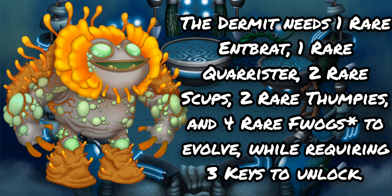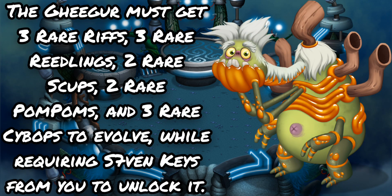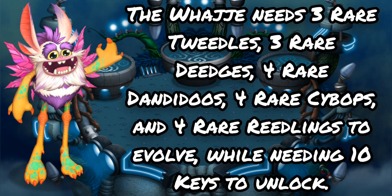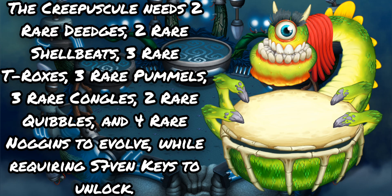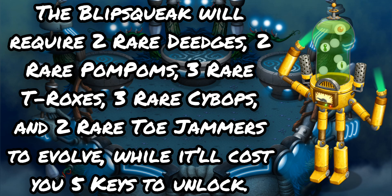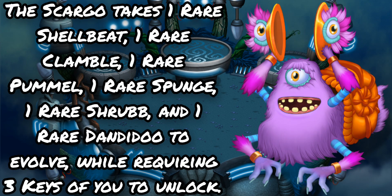The Tempa requires 3 rare Shellbeats, 4 rare T-Roxes, 4 rare Pummels, 4 rare Clambles, and 8 rare Drumplers to evolve, needing 14 keys to unlock. The Dermot needs 1 rare Intbrat, 1 rare Quarister, 2 rare Scups, 2 rare Thumpys, and 4 rare Frogs to evolve, requiring 3 keys to unlock. The Giger must get 3 rare Rifts, 3 rare Reedlings, 2 rare Scups, 2 rare Pom-Poms, and 3 rare Psybops to evolve, requiring 7 keys to unlock. The Waja needs 3 rare Tweedles, 3 rare Deejas, 4 rare Dandidoos, 4 rare Psybops, and 4 rare Reedlings to evolve, needing 10 keys to unlock. The Creeperskule needs 2 rare Deejas, 2 rare Shellbeats, 3 rare T-Roxes, 3 rare Pummels, 3 rare Kongles, 2 rare Quibbles, and 4 rare Noggins to evolve, requiring 7 keys to unlock. The Scargo takes 1 rare Shellbeat, 1 rare Clamble, 1 rare Pummel, 1 rare Sponge, 1 rare Shrub, and 1 rare Dandidoo to evolve, requiring 3 keys to unlock.